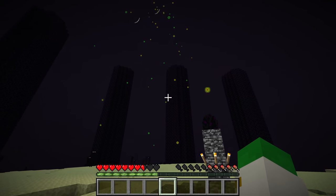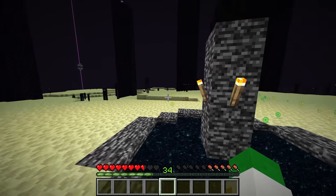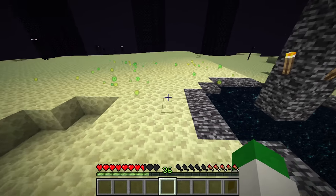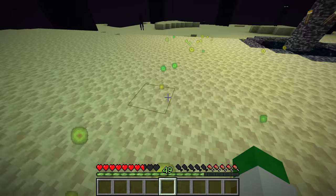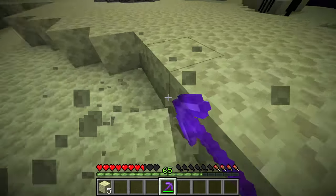As soon as the ender dragon has fully died, the dragon egg will appear above the end fountain. Something really important to be aware of is the fact that you'll never get another dragon egg. What you want to do to actually get this item is to simply break a couple blocks around the end portal.